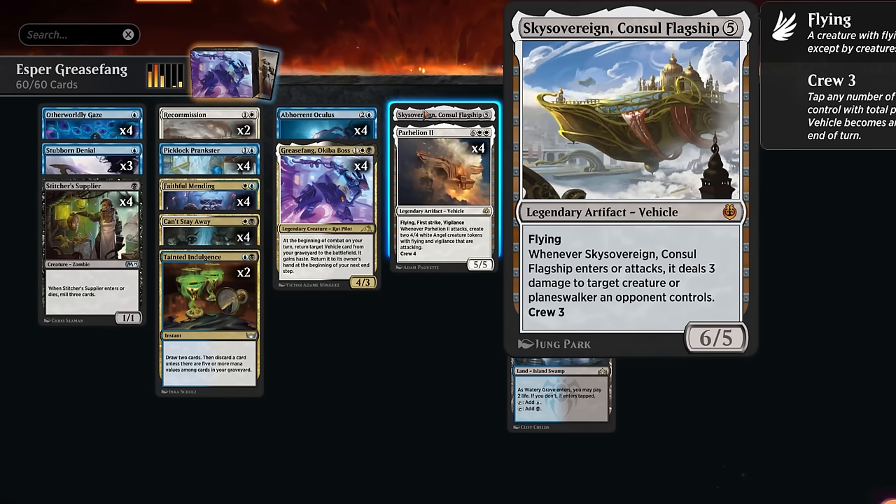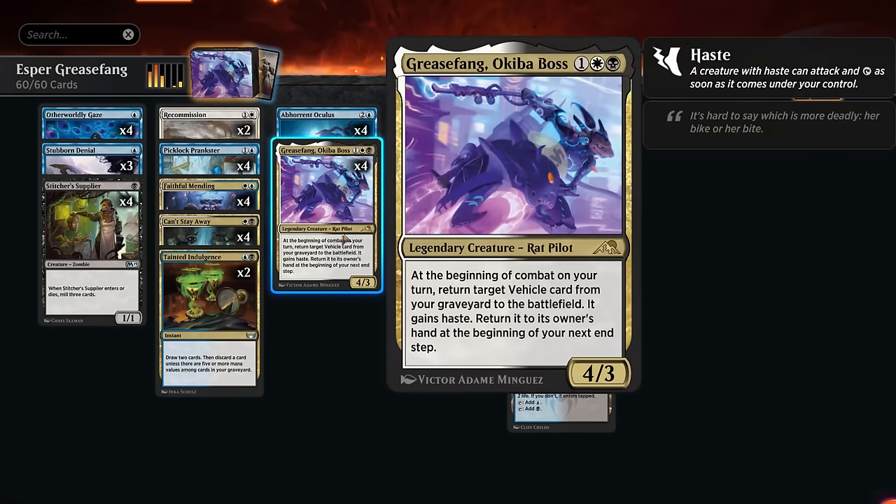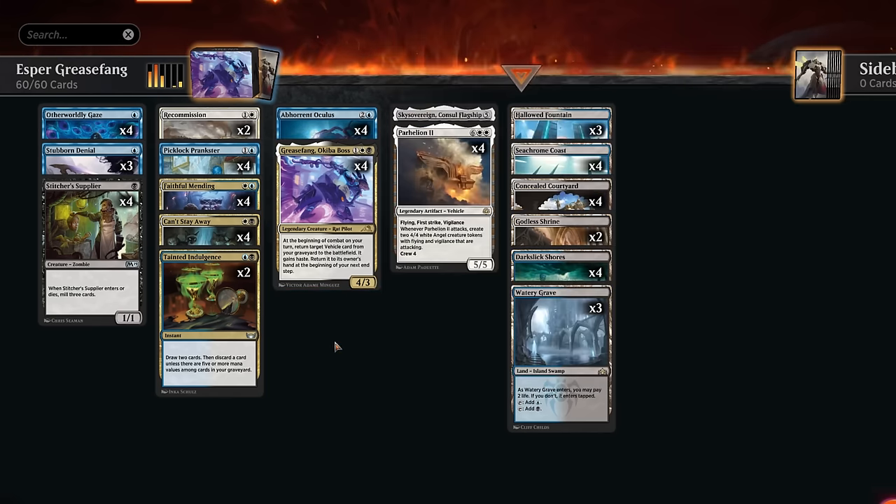We have two leftover angel tokens that will likely close out the game on the following turn. As a backup, we have a one-off Sky Sovereign which can deal three damage to a creature or planeswalker when it enters and when it attacks, so we can often immediately deal six damage. The rest of the deck fills the graveyard by milling or drawing and discarding. If we draw the vehicles, we have ways to put them back in the graveyard for Grease Fang to return for free.